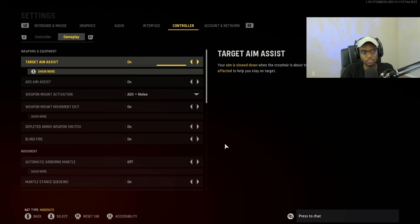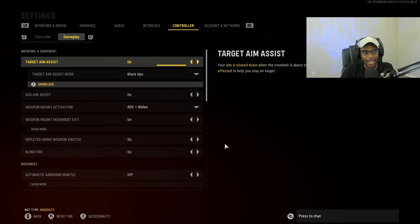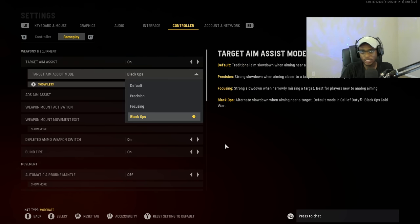For my controller gameplay settings, I have target aim assist turned on because I do play with a controller. But for my aim assist type, I'm actually running the Black Ops Cold War aim assist setting. The reason I run Black Ops Cold War aim assist is because I actually mastered that function and it was available here in Vanguard. I'm taking a risk that this setting might not be in Modern Warfare 2, but it's a risk I'm willing to take. The aim assist functions in Black Ops Cold War are what I got used to, and I find it superior on Vanguard — allowing you to take enemies out very easily at close, medium, and longer ranges. If you're trying to quickly improve your aim and accuracy, try out the Black Ops Cold War setting. I can guarantee you're going to see a significant increase in how often you take enemies out at longer ranges.